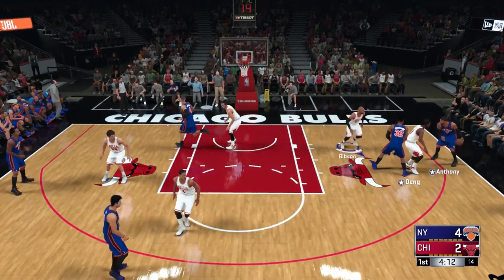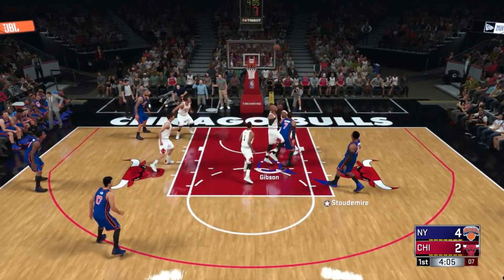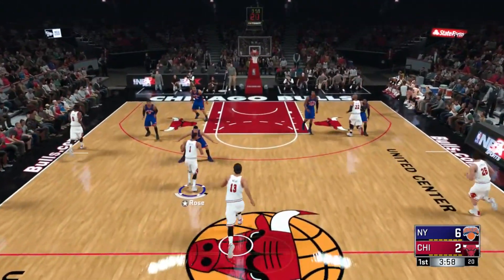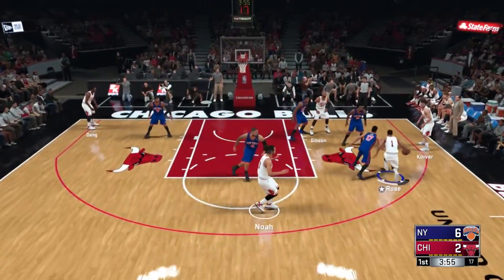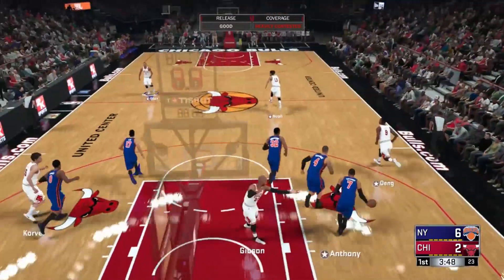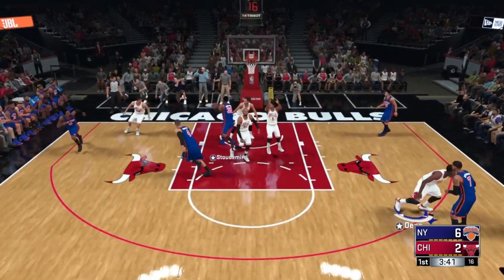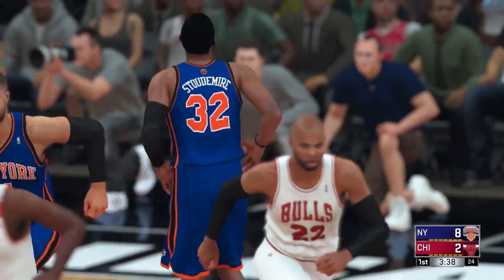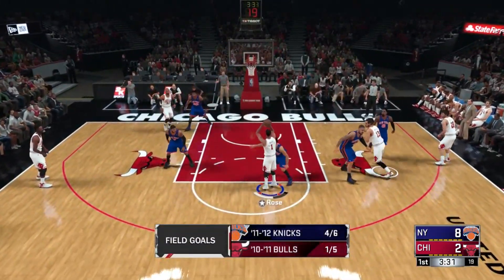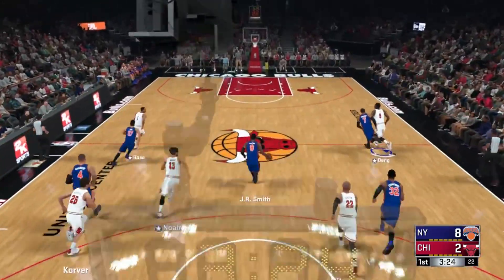With this VC glitch, you guys are going to be able to get an insane amount of VC — around 500,000 VC coins per hour — and you'll be able to do anything in the game that requires VC. You can use it to get whatever you need for your MyPlayer without having to grind. It's a pretty easy and simple glitch, and it works on PS4, Xbox, and PC — I tested it on everything.